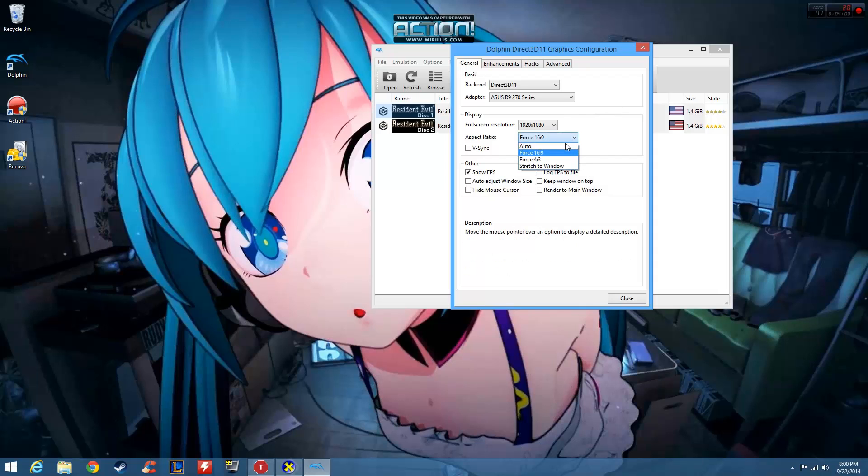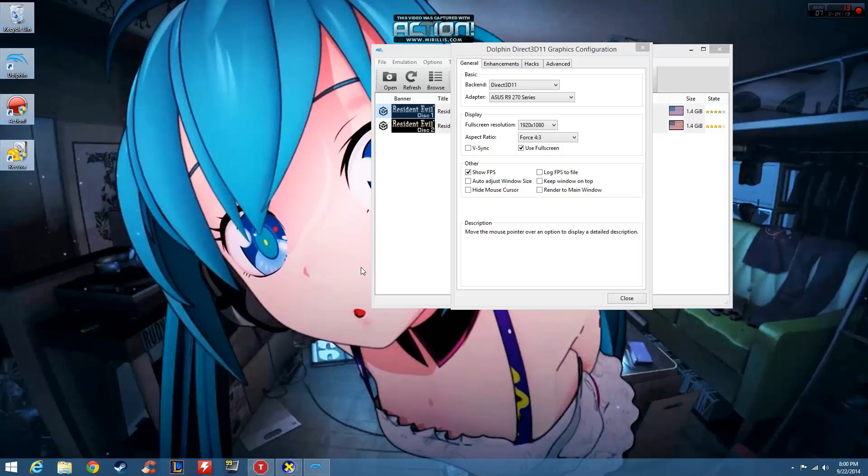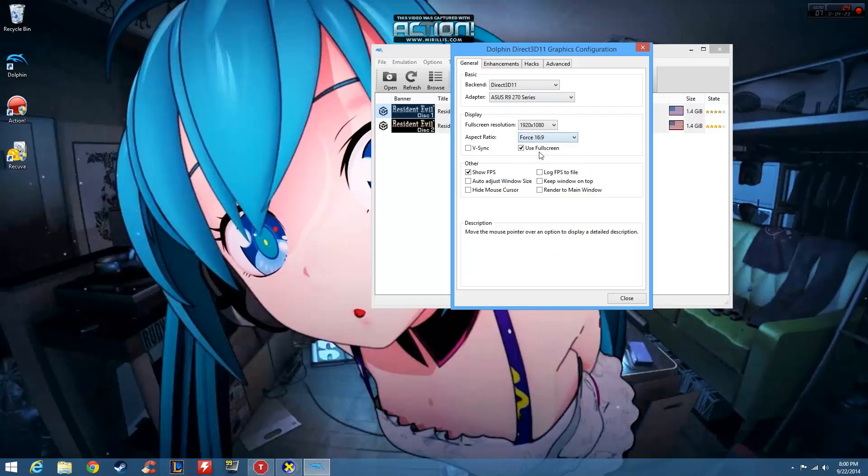If you're playing GameCube games, you really need to force the 16x9 aspect ratio — that is a big thing. If you go into auto or 4x3, you're going to have a square image with two black bars on the sides. It looks pretty stupid, so force 16x9.